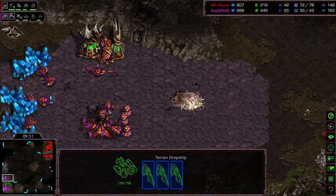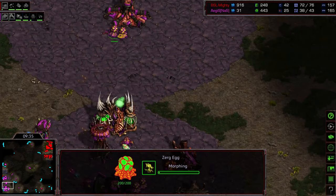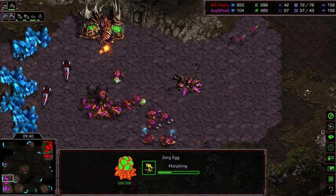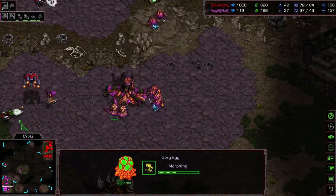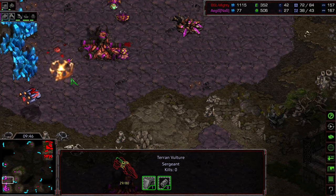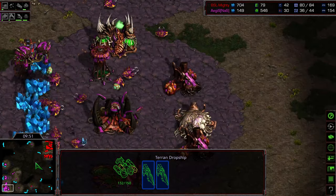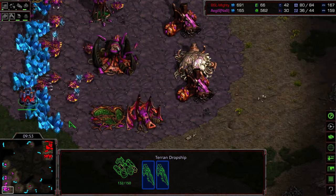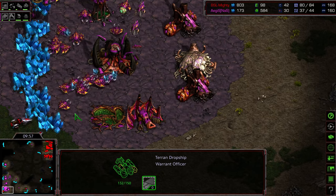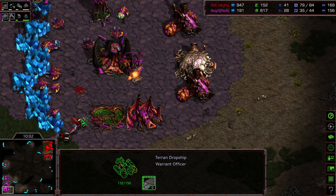Much more Vultures moving into the natural expansion. No Hydralisks to speak of, no Mutalisks to speak of to engage this. Forcing these drones to be in flight. Another one dropping on the main, some mines being planted — the Zerglings should be able to clean that up. Does manage to get a Hydralisk with that mine, not before that Vulture was killed, and doing more economic disruption on Agistil. This is just... frosting on the cake.